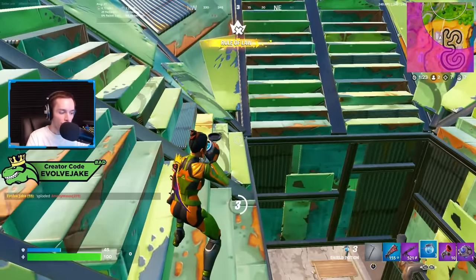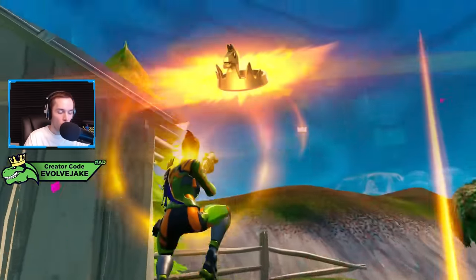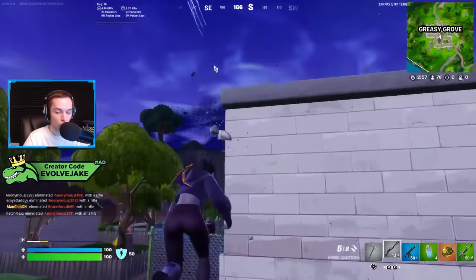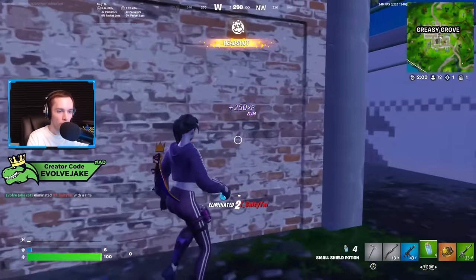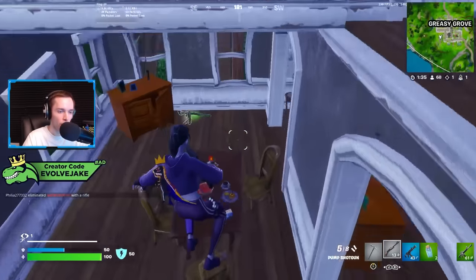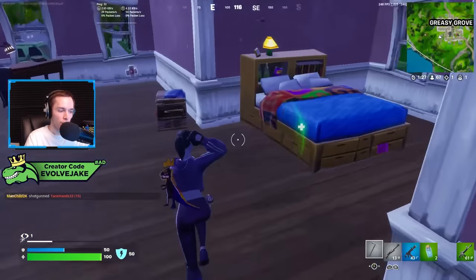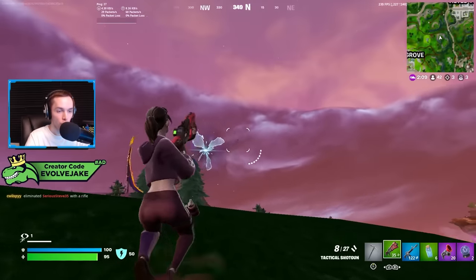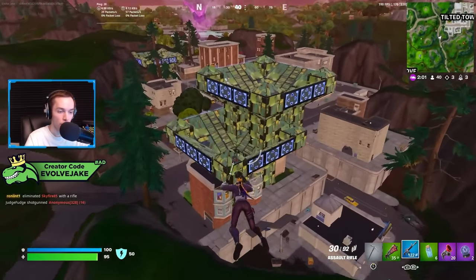If I had to use just one item it would probably be shockwaves on a pure item-to-item basis. However, the spawn rate this season is bad — there's a lot in the loot pool which makes finding any specific thing harder. So I actually prefer the grappler this season because finding one grappler carries you for a while with 20 uses. With shockwaves you'd need to find three spawns for a full stack, which just isn't likely given current spawn rates.